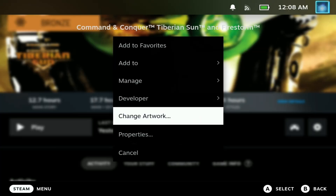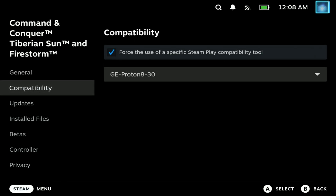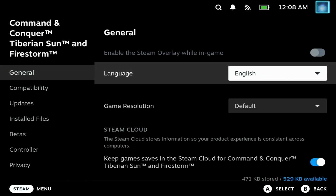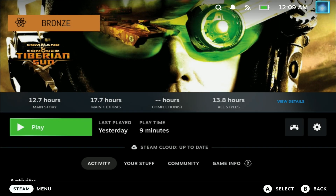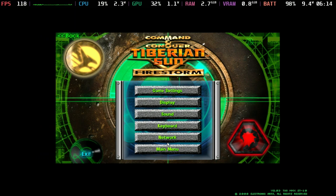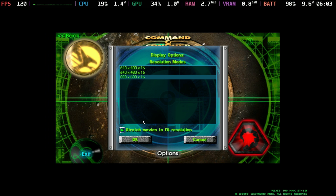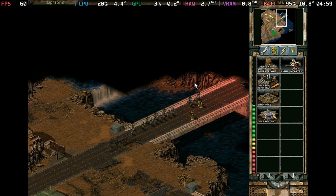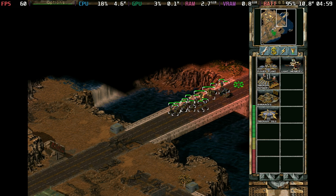Command and Conquer Tiberian Sun and Firestorm requires a special DLL override, covered at the end of this video. You don't strictly need the compatibility layer but it does help. Without the DLL tweak, the in-game menu will be black. Once fixed, it runs at a solid 60 FPS, though capped at 800x600 with limited graphic settings.